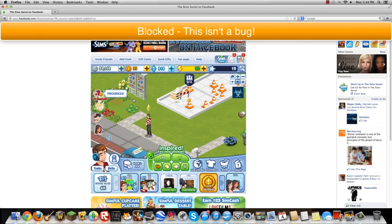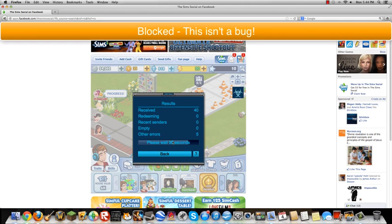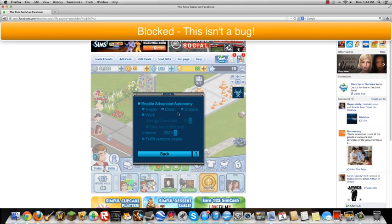You can get this from lots of materials, so say if you're building something like that, you have to rebuild that and get the materials from the gift network. And then on the advanced alternate, you can see you can enable unpack, clean, repair, work.